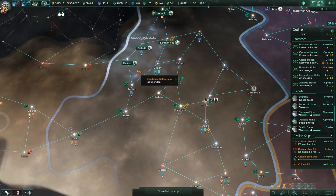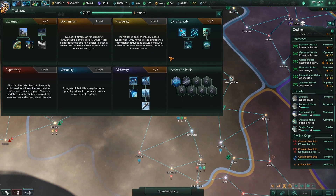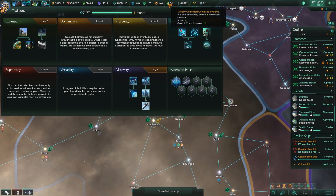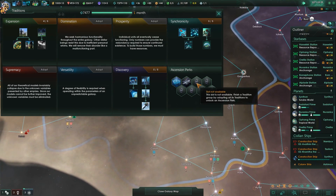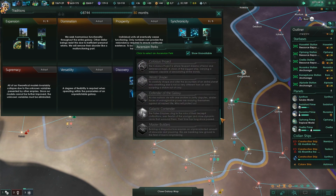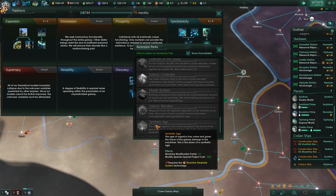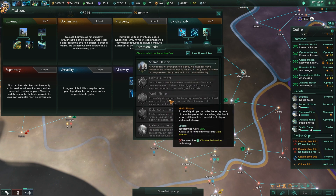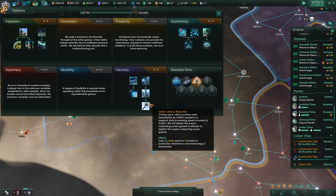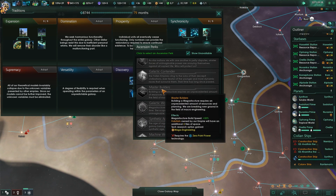Two months, one month — our colony ship is on the way down there just now, and that's worked out perfectly, because once this is completed we have access to two more systems. We'll get an extra ascension perk. We need to try and find climate restoration to get machine worlds, but we can just sit on this at the moment. Maybe galactic wonders if we can get mega engineering, because that would give us master builders as well, which does give us additional tiles. We need the zero point power for that.